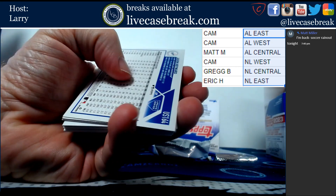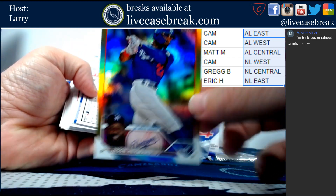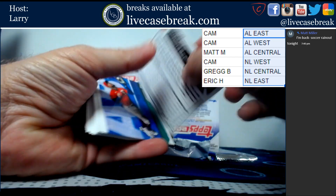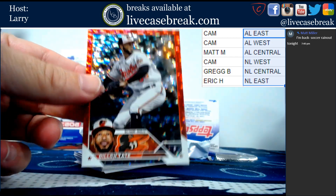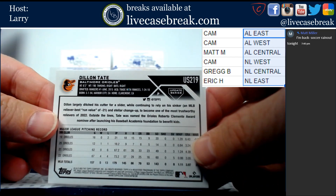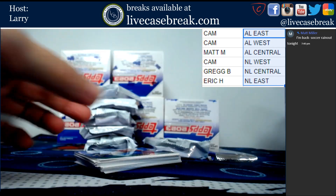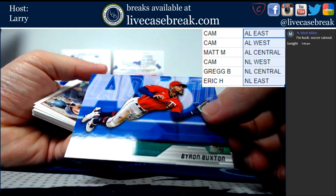And we get to our upside-down cards. We've got Jason Heyward gold foil board. We've got Dylan Tate out of 199 for the Orioles - this is red. And we've got Byron Buxton laid out.